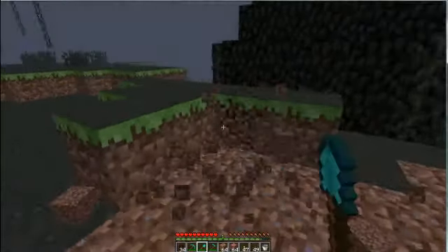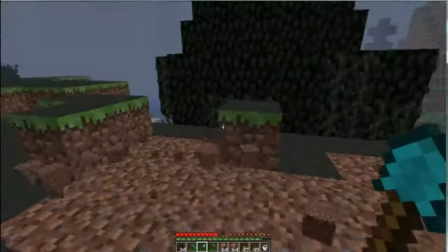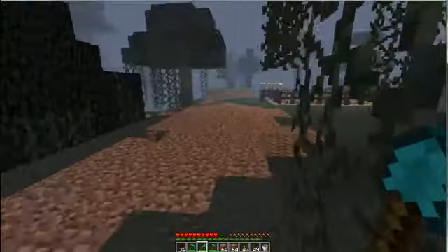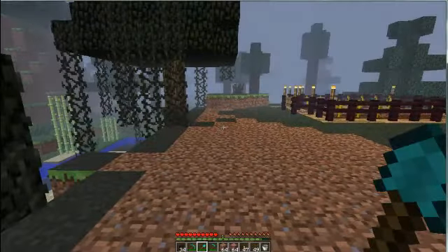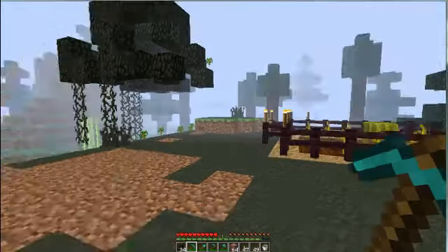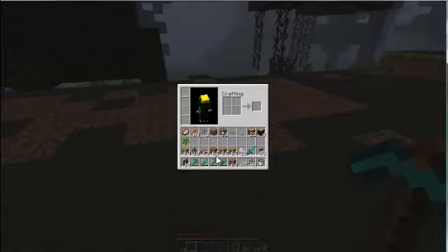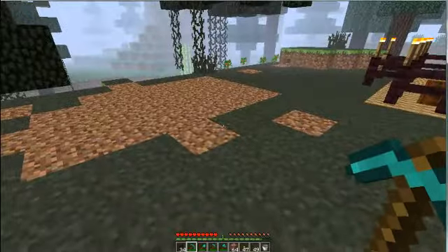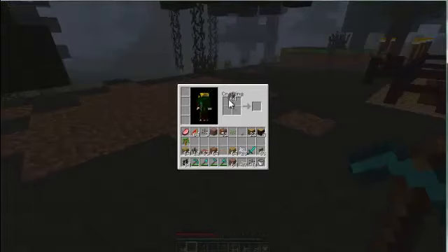So what I'm going to be doing here is telling you how to make a little house. What you're going to need to do is collect a lot of wood. I've got three stacks of 64. So what we're going to start out with is always, always, always a crafting bench — it doesn't matter what you play, you just always need a crafting bench.